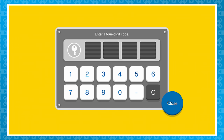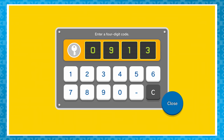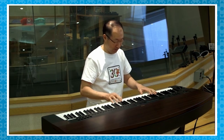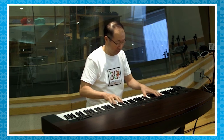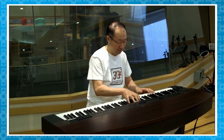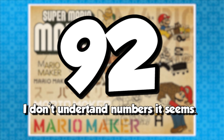Let me show you four somewhat secret codes. The first code is on the top right of page 2: 0913. That code will reward us with this video — it's Super Mario Bros. musical composer Koji Kondo playing a medley on the piano. It's a few minutes long, so look in the description for a link to the full version.